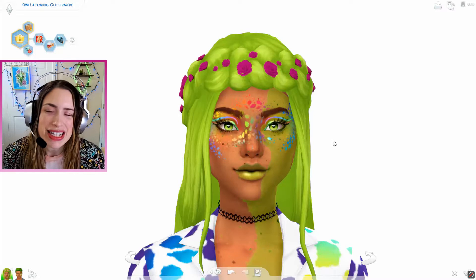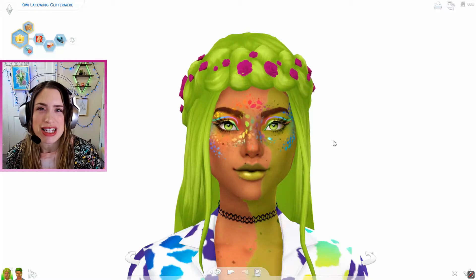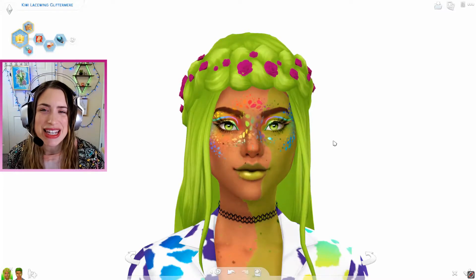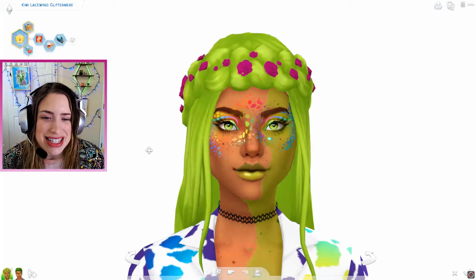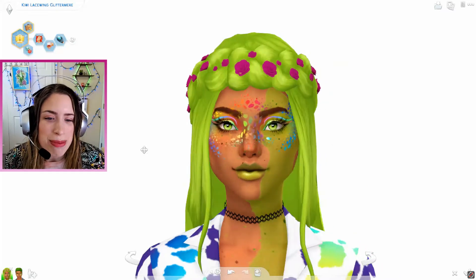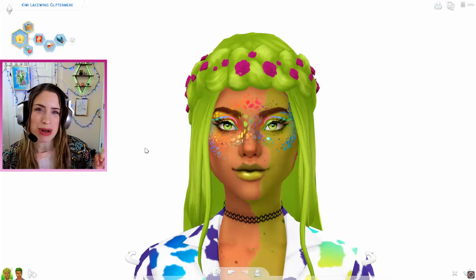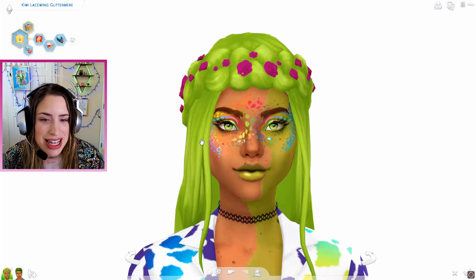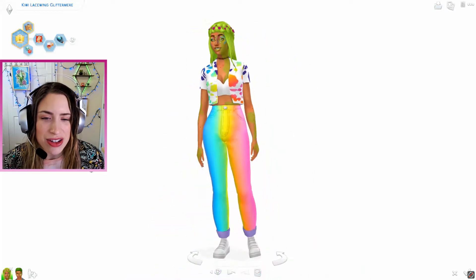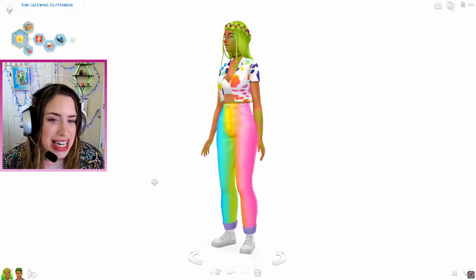Hi frolicking friends and welcome back to my channel! It is new pack day and I'm so excited to be starting this Home Dream Decorator — Happy Dream Home Decorator, I think that's the pack name — with Miss Kiwi Lacewing Glitter Mirror. She is the founder of my Lisa Frank challenge, which I'll link below. I actually made her in my last video and you guys really liked her vanilla looks. I gave her a few cute outfits and some Lisa Frank-esque makeup — I love these little rainbow speckles — and I also did some recolors of some awesome 90s vibe rainbow clothes.